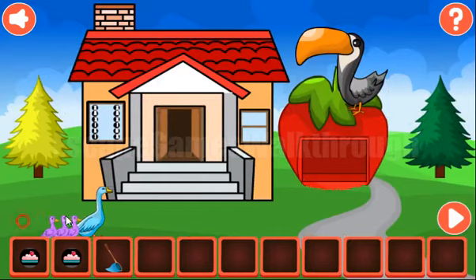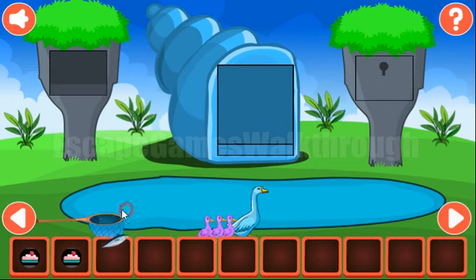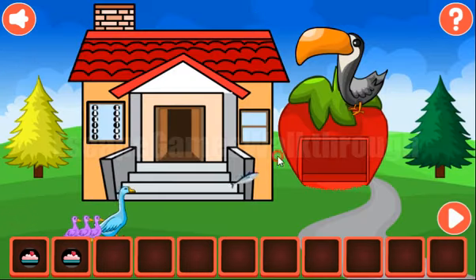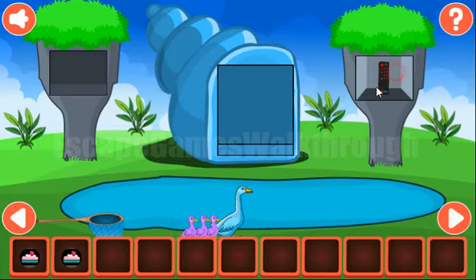Here we can take a net, and this net is used to catch the fish and feed this bird to get another key and open this door.